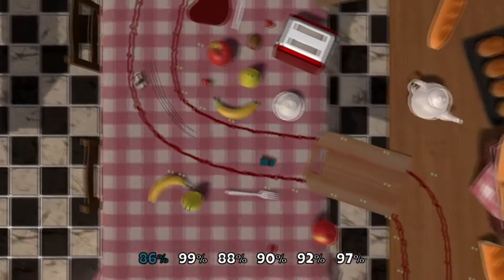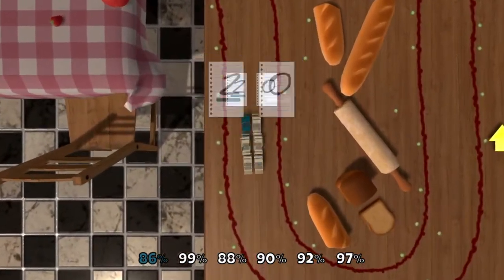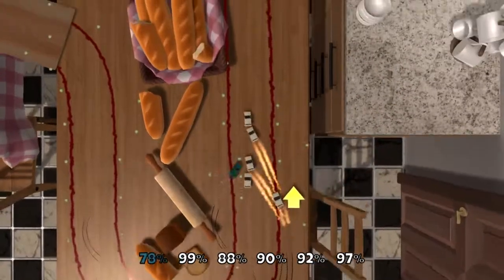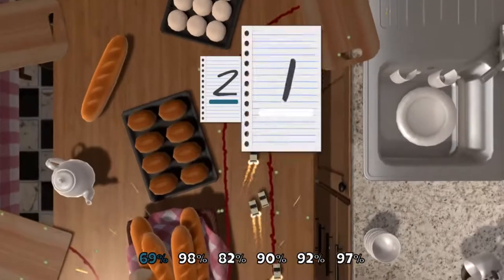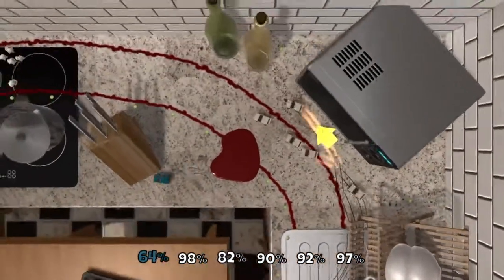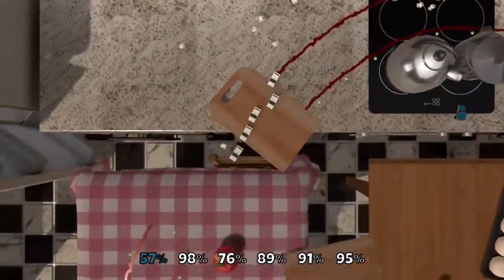In survival mode, each car has 100% life and every time you hit an object on the track — but strangely not your own opponents — you will take damage to your car. If you fall off the back of the screen, you're out for that round. It's very similar to the original Micro Machines games that we all know and love.